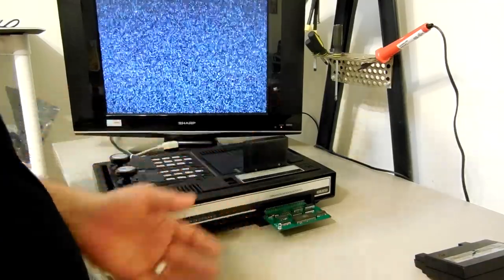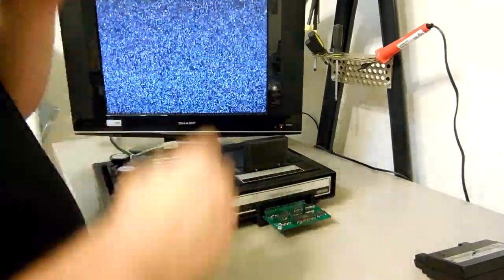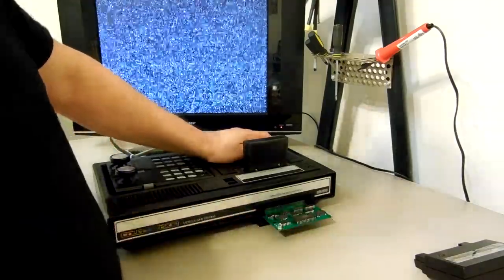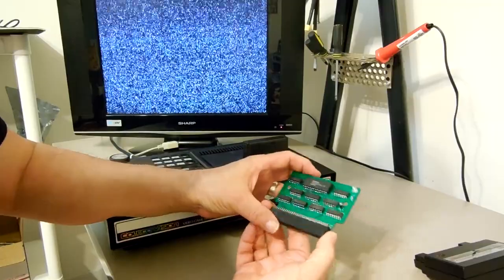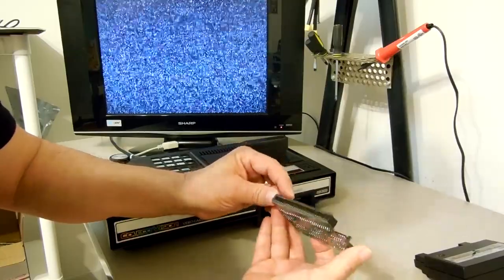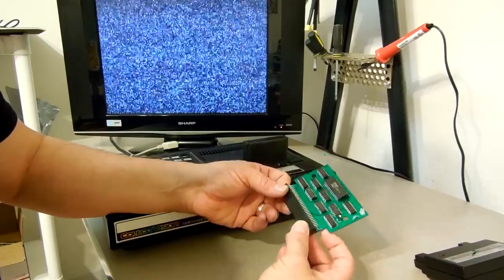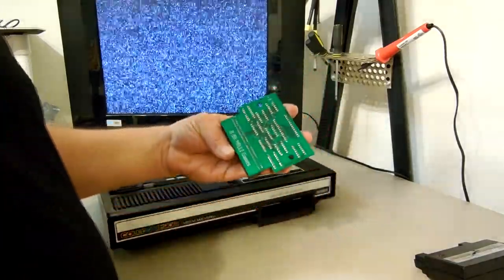Maybe I'll offer multiple tiers — I don't have the right to give away the Gerber files, but maybe you can buy the bare board and source the parts yourself, buy the kit and solder it together, or buy the finished board. I really like the idea of calling it the ColecoVision Rambo — CV Rambo. I don't think there was ever a ColecoVision game called Rambo. Maybe the CV RAM board, or the 32k ColecoVision board — whatever we want to call it.